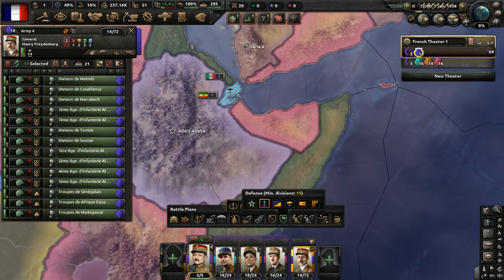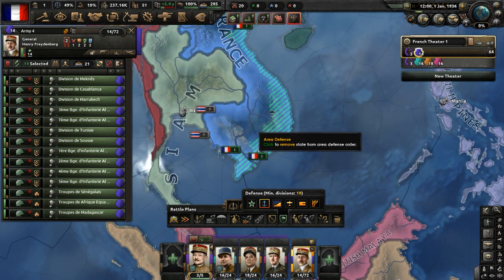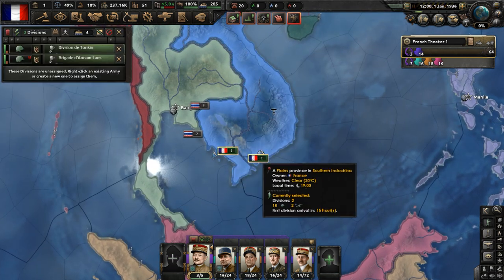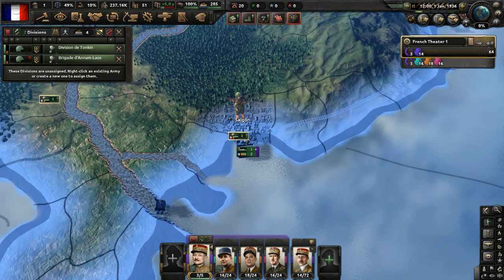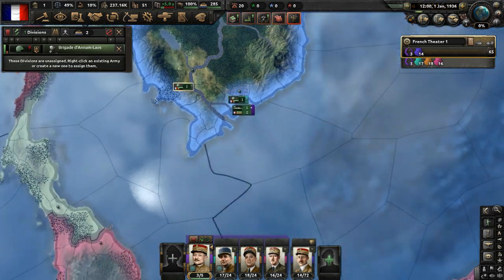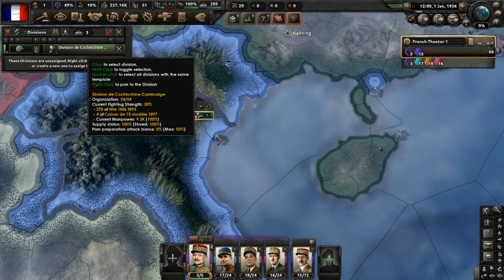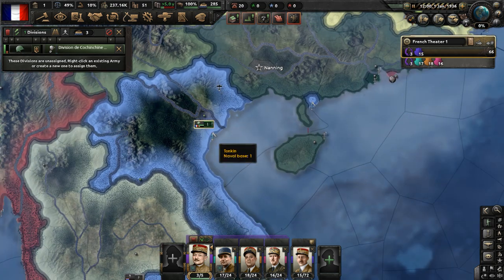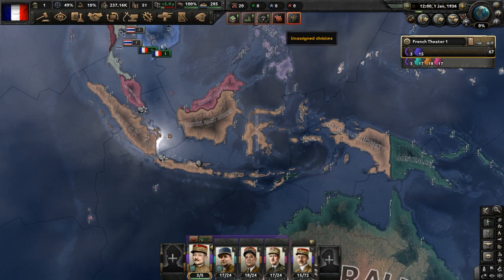Let's go over to Asia, where we have our Indochina troops garrisoning these areas. The Tonkin division is going to be moved over to the Franco-German border, put them with Army 1. Move another unit to Army 4 and get the unit in the north - the Cambodge division, some kind of Cambodia-Indochina division - send them to Army 3.